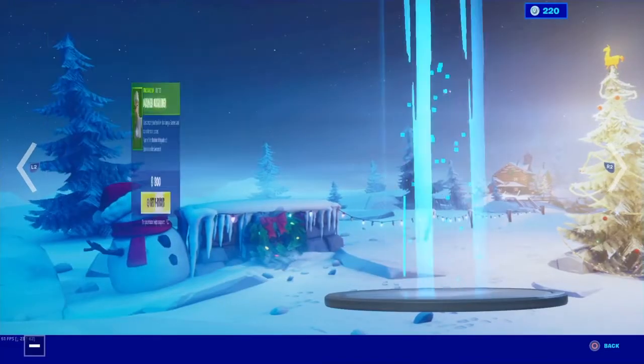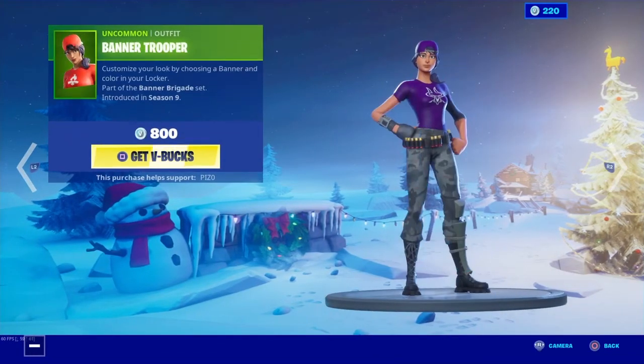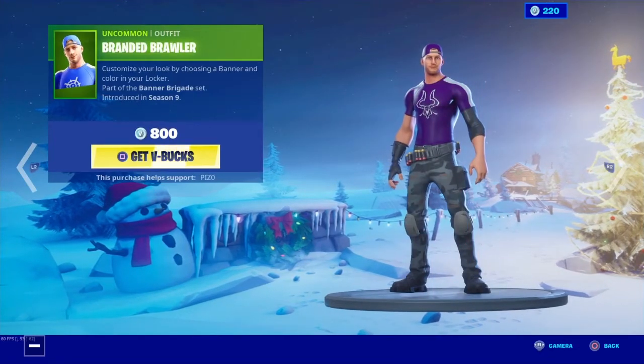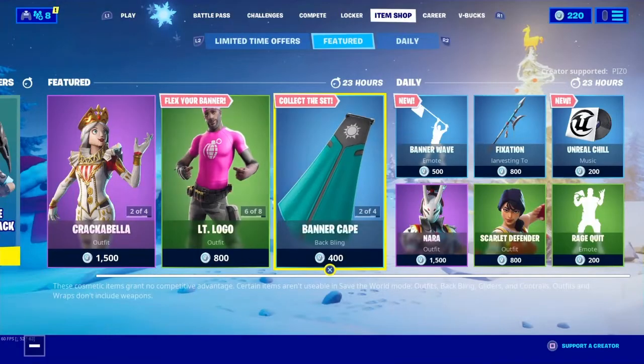Next, we have the banner skins — they're back. Got the Marked Marauder, Branded Brigader, Banner Trooper, Sergeant Sigil, Branded Brawler, Lieutenant Logo, Sybil Starwart, and Signature Sniper. And that's it.